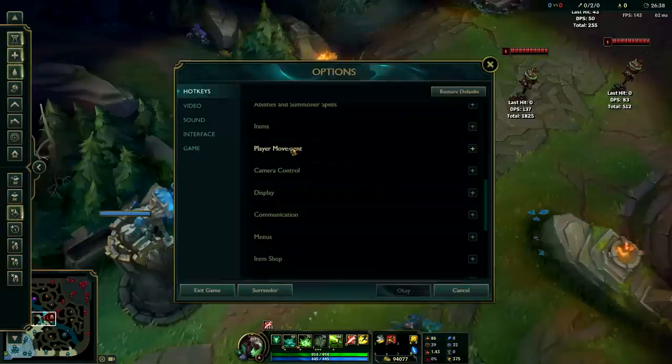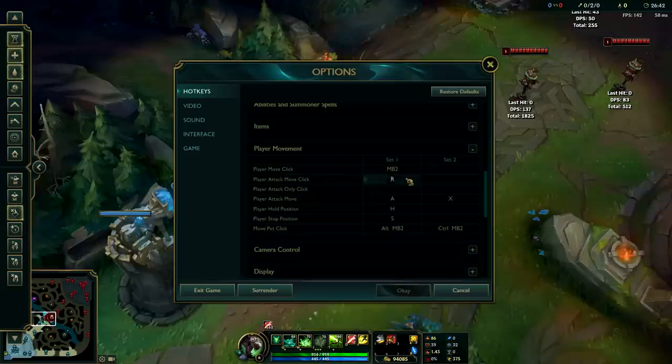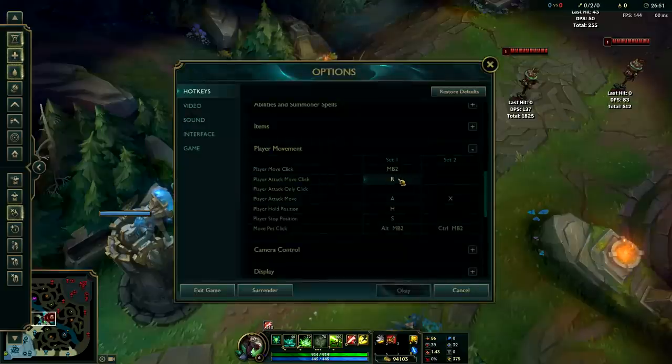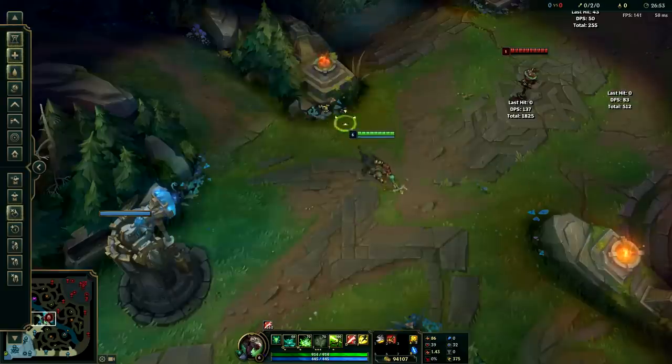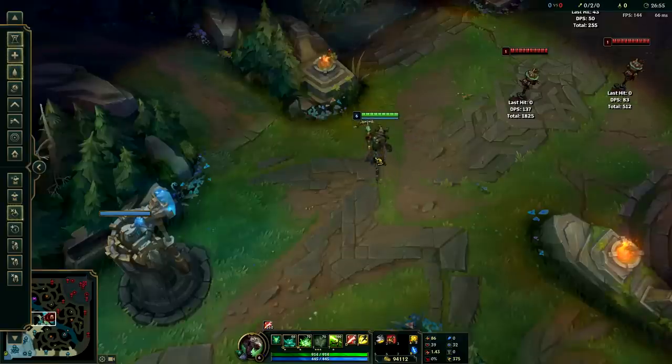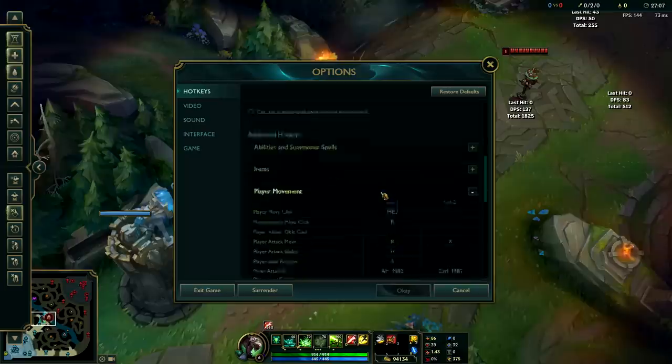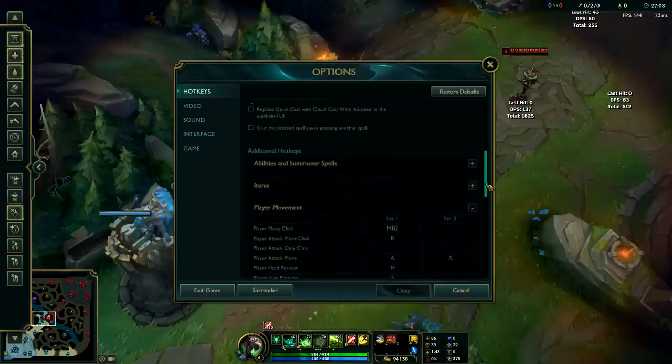First off, you're gonna want to press Escape, go to Hotkeys, then Player Movement, and normally your attack move click will be set to Shift + Mouse Button 2. I highly recommend you change that to R or a button you can click at your convenience. I play League of Legends with all four fingers on Q, W, E, and R, so my pointer finger is constantly on it and I can easily access it at any point. I put my ultimate on T, so I just moved it over one.